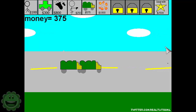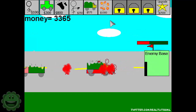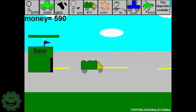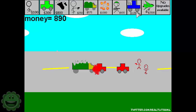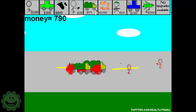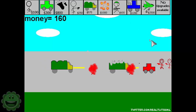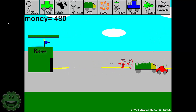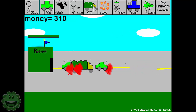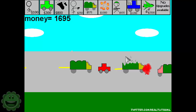How embarrassing if I play my own game and lose it. We get enough — cash bonus — so now we can create the soldiers and the truck. I thought this was a very interesting dynamic when making the game. When you buy the truck, it doesn't have as much health as the caravan, but what it does is it loads soldiers in there, and it actually spawns them as it goes.